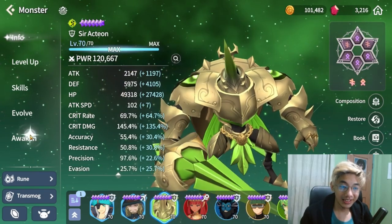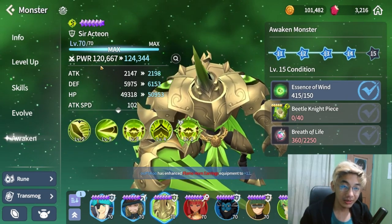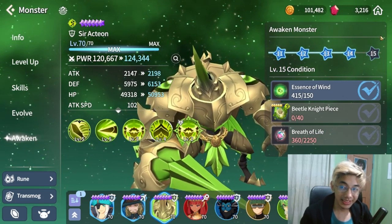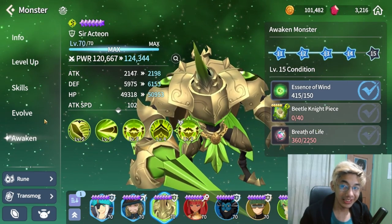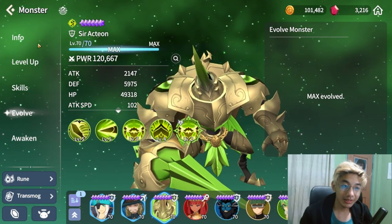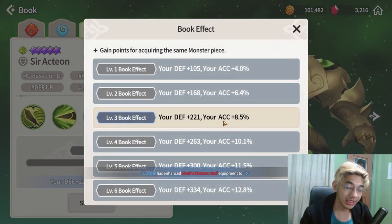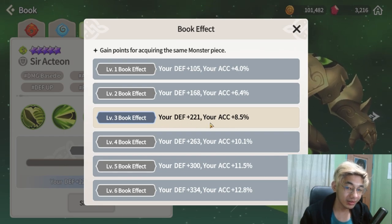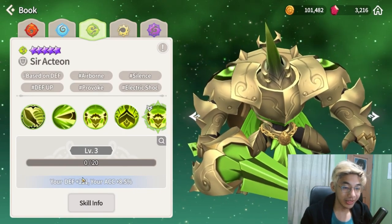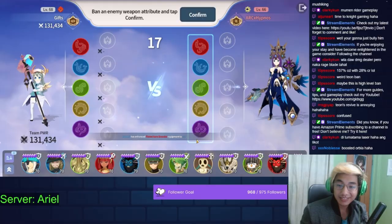He is currently at Awaken 14, which puts him at 120k power. I got the Awaken 14 from exchange, so it's really good to roll for exchange if you have targeted monsters you really want to upgrade. He's max evolved and max level. Book level is at 3, which gives defense plus 221 and accuracy by 8.5 — huge, and we definitely need that defense and accuracy.